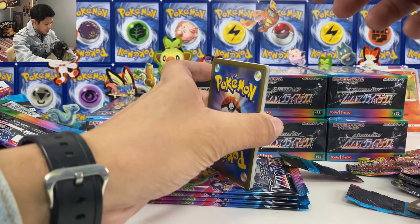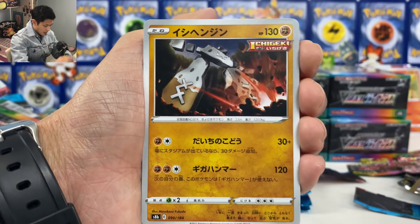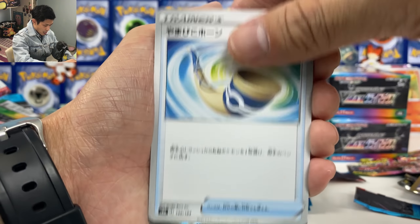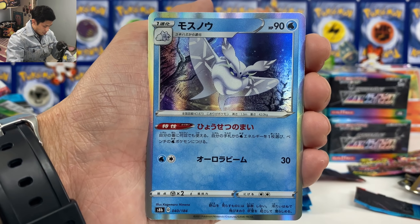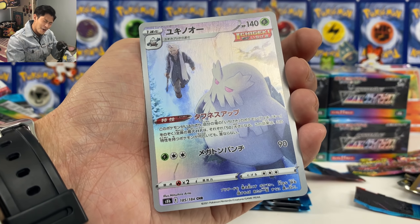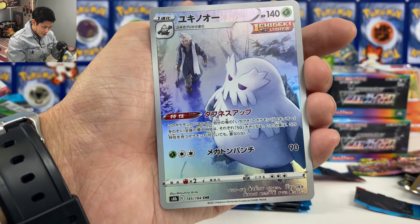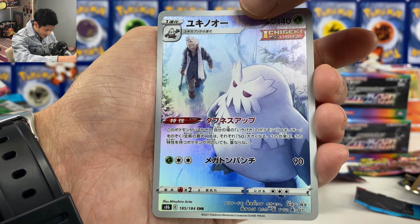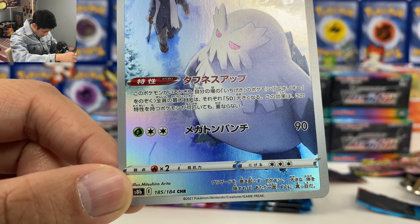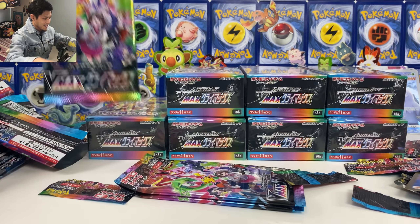Did we get a VMAX from this? Oh yeah, just. We got Unidentified Leaf energy, Druddigon, Stone Jar, Snom. Echoing Horn, Zarude, Frost Moth, and we got Eternatus — I'm so happy they just keep coming! New character rare, so far so good. 185 — and it's by Mitsuhiro Arita-san, the legendary one and only Arita-san.